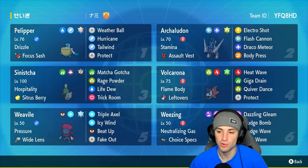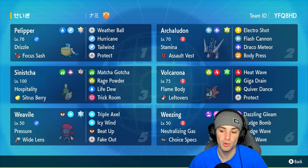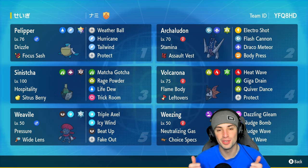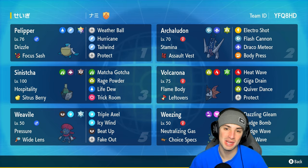The other Pokemon on today's team feature Sinistea for support and healing, Volcarona for setting up Quiver Dances and doing good special attacking damage, and Choice Specs Weezing which I used in my last video and it worked out pretty well. If you want to run the team yourself, the rental code is at the top right-hand corner. Enjoy the video, smash that like button and subscribe, but let's hop into match number one.